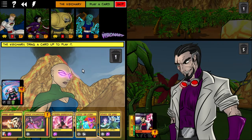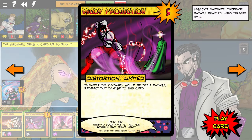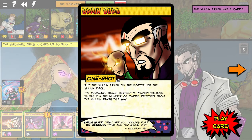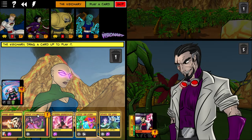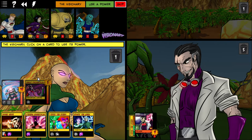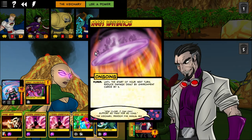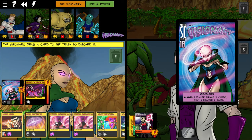Visionary drew Decoy Projection: whenever Visionary would be dealt damage, redirect it to this card instead — a small tank. I also have Brain Burn, but since Baron Blade only needs 9 more damage to flip, I won't need it. Brain Burn puts the villain trash back into the deck at the cost of Visionary taking damage per card. I toss Brain Burn and play Decoy Projection instead.